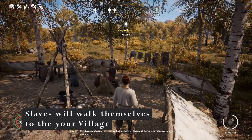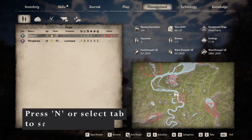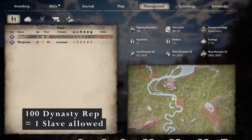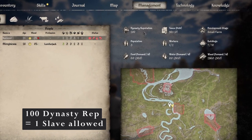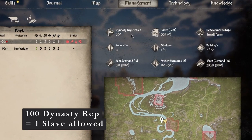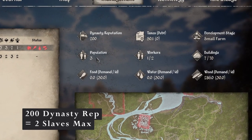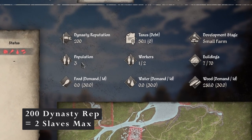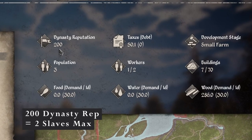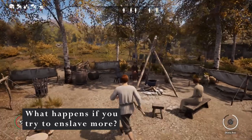Now you can see that Kazimir has joined. If you press N, you'll be taken to your management screen. If you look at the top right portion of the screen, you'll see that you have dynasty reputation. For every 100 points of dynasty reputation you have, you're allowed to have one villager. Because we have 200 dynasty reputation points, we can have two villagers max. This population includes Big Daddy, so if we don't include him, we've got two villagers — meaning we cannot have any more. Big Daddy's greedy for more people to join his village.